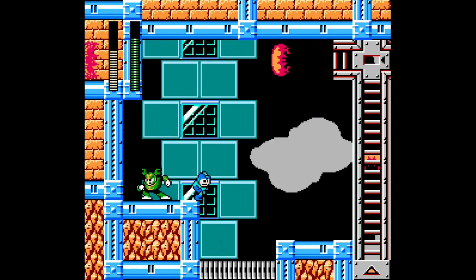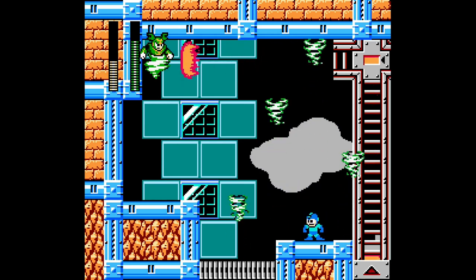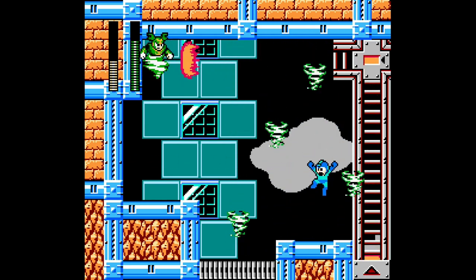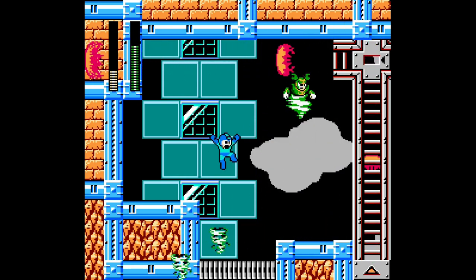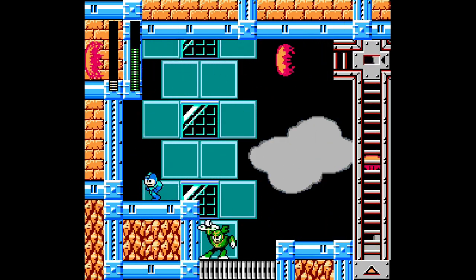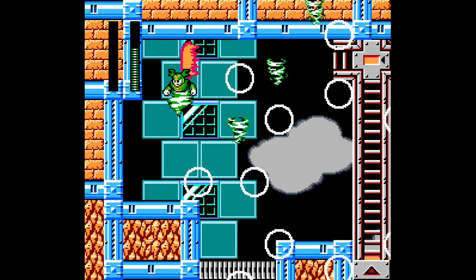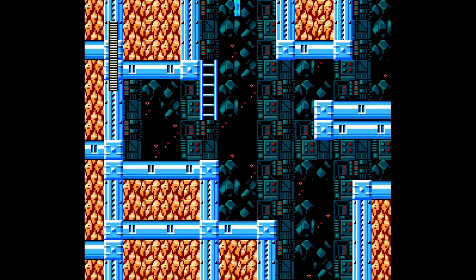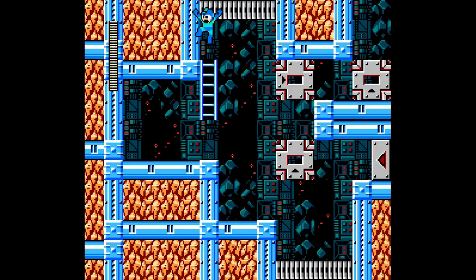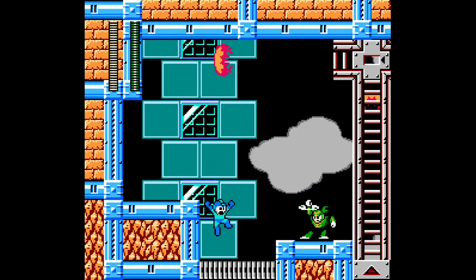The biggest deal with Wind Man is just to try and keep calm and get ready to dodge that attack. This is gonna be tricky — a very hard Wind Man fight here. You're very close to the flooring, especially on the right side.